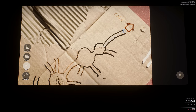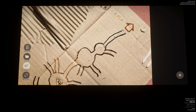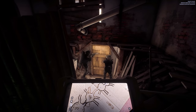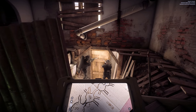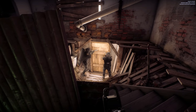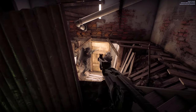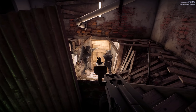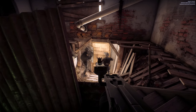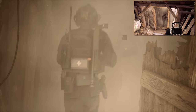We've got dead ends and question marks on the map — we're going in blind. There's someone on the other side of that door. Red team, shotgun and clear. Flashbang launcher at the ready. Let's get in there, boys.